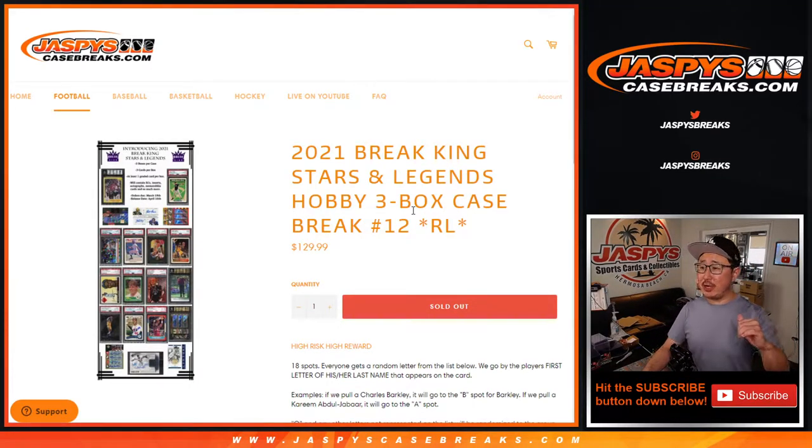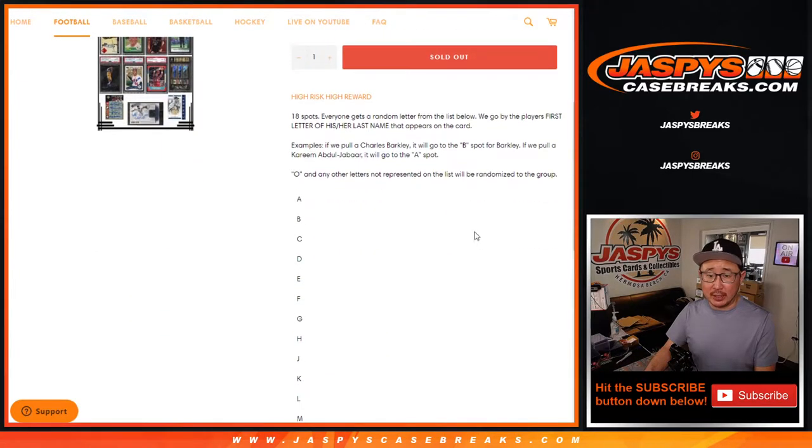Hi everyone, happy Wednesday. I'm Joe for JaspiesCaseBreaks.com and that is 2021 Break King Stars and Legends 3-box random letter break number 12 from JaspiesCaseBreaks.com.